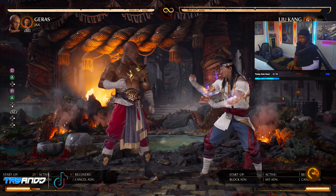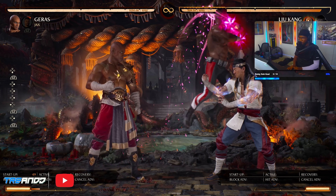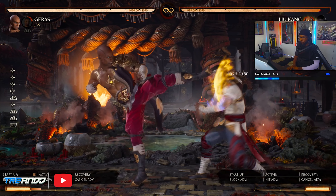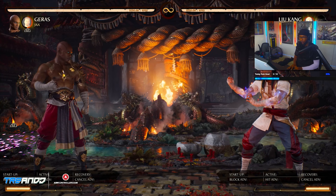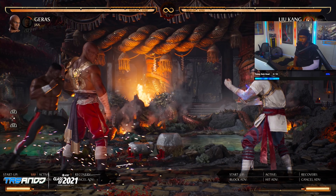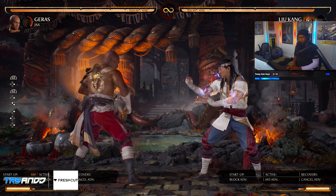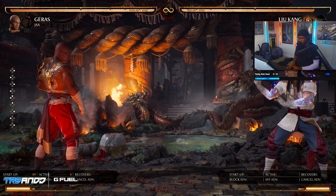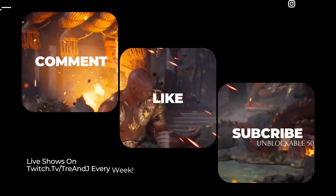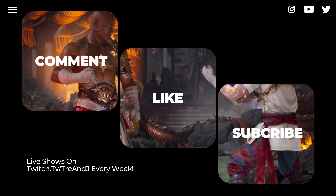So if you have Jax — this doesn't work, it's a command grab and they have to be in the air for it to work. That won't work either — it's too slow, look how long it takes. This is when you have your opponent in a mix and you're mixing them up because you have freedom to move. But look how long that takes — you have to put your opponent in a setup situation for that to work.